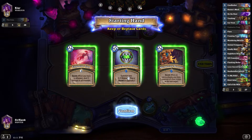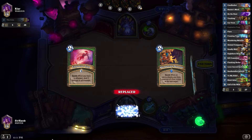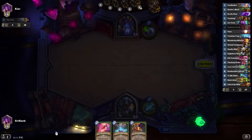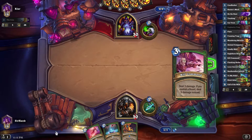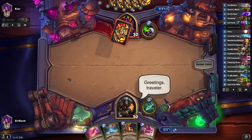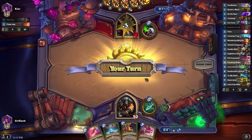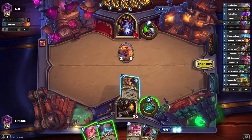Alright, we got a Warlock. I actually think we could do pretty well here. Explosive Trap — I'm gonna keep it in my opening hand. Normally I would not keep Explosive Trap, especially since this deck only runs one, but Explosive Trap is pretty good in the early game against what is either a Control Lock or a Zoo Lock. And if it's a Zoo Lock it'll be nice to have the Explosive Trap. Yeah, it is a Zoo Lock. We'll take a hit or two before we worry about putting down the trap.